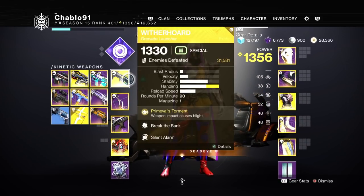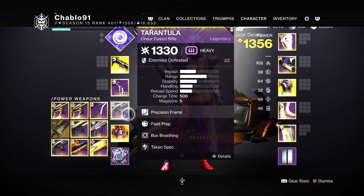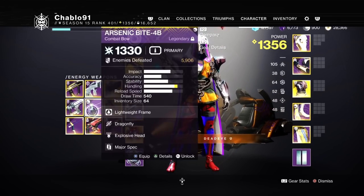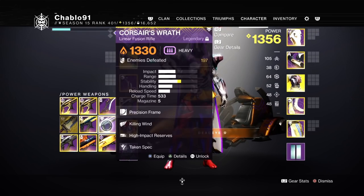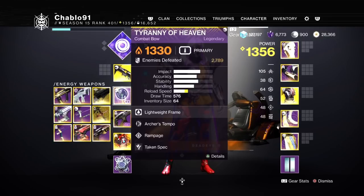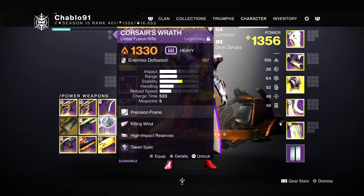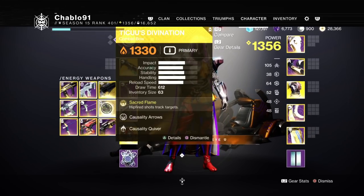Weapon-wise, we're using the Exotic Grenade Launcher Witherhorde, Tyranny of Heaven which is a Solar Bow, and Tranchner which is an Arc Linear. If you want to swap those two and use an Arc Bow with a Solar Corsair's Wrath, then do it. You need Solar somewhere in your loadout, so if you haven't got Tyranny of Heaven you'll have to run Corsair's Wrath.